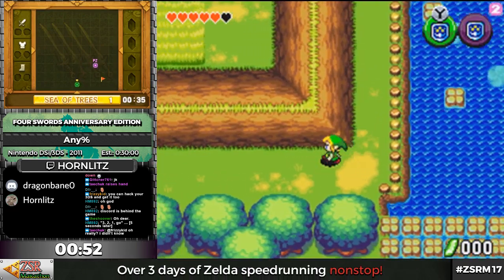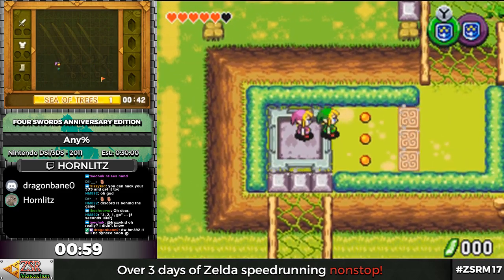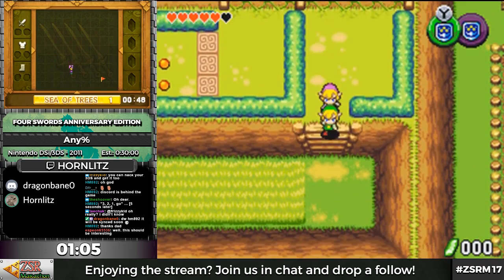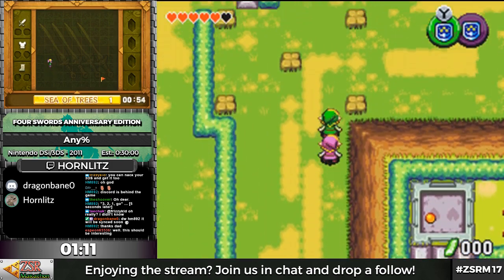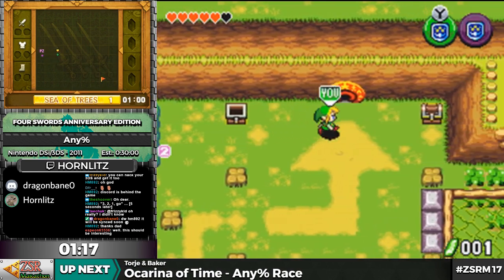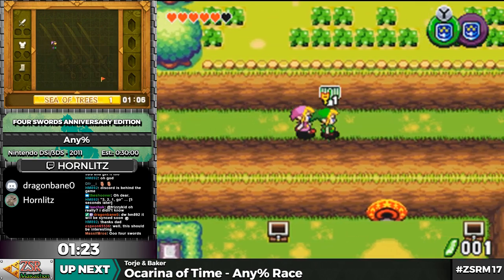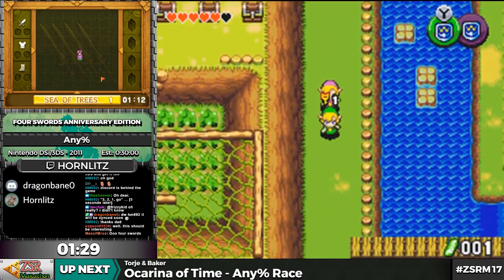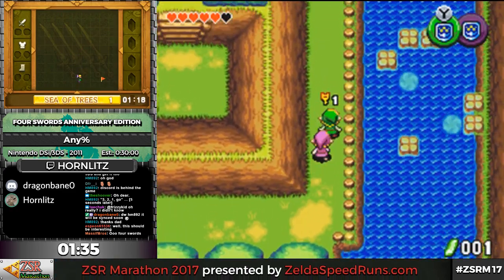There is just a ton of RNG in this game. The very first world is one of three — actually four worlds, including the last one. The first is the Sea of Trees, the second is Talos Cave, the third is Death Mountain, and the fourth is Vaati's Palace, which is where the final boss is. Each world has two completely randomly generated levels, and then a boss fight that's always the same.